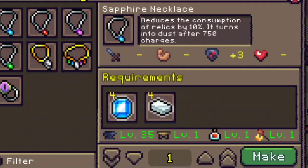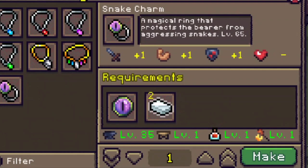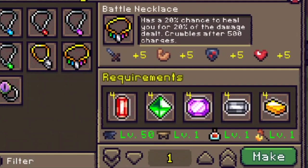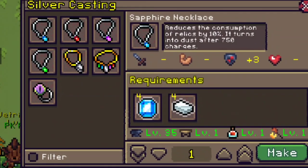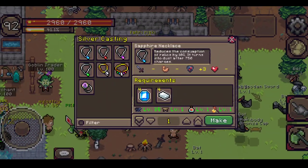Take note of the level requirements for equipping these accessories, as they differ depending on which one you want. The sapphire, ruby, aerocyte, and emerald necklaces require level 35. Magnetite requires level 40, and the battle necklace requires level 50. These items are tradable, so you can craft them and sell them as well.